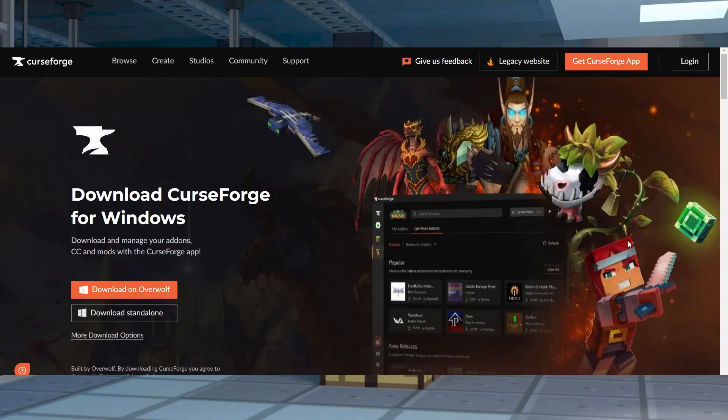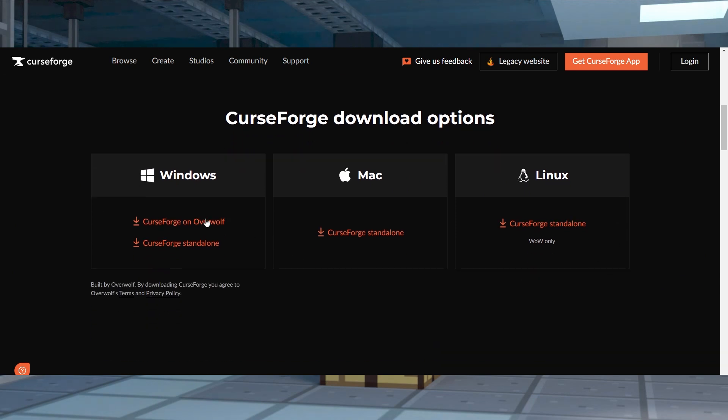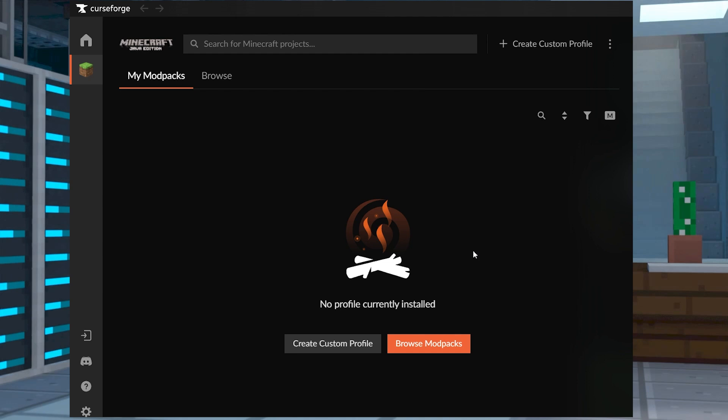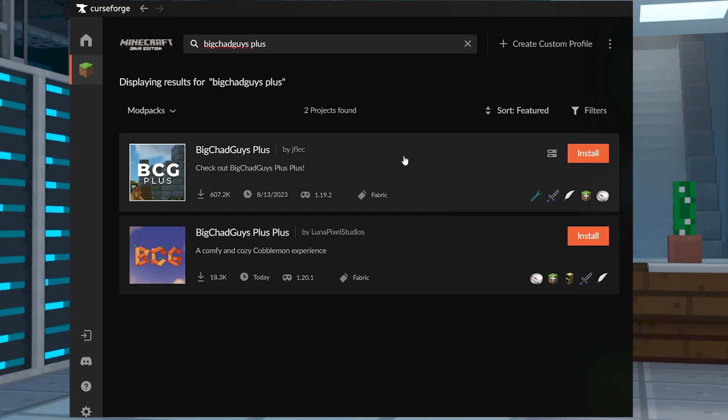Before playing, you're going to need to install CurseForge to support the modpack. You can head to CurseForge and click the Download button for your operating system, then save and open this file to start the installation process. After this, start the launcher and press Browse Mod Packs from the menu, and then you can type Big Chad Guys Plus in the search field and click Install.